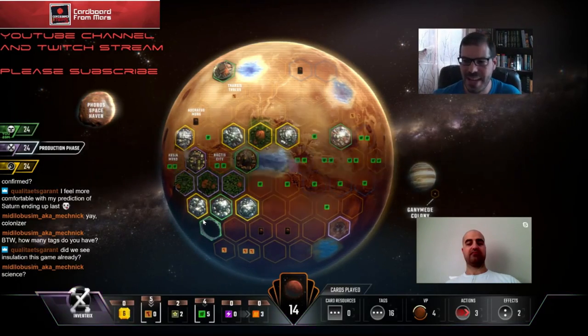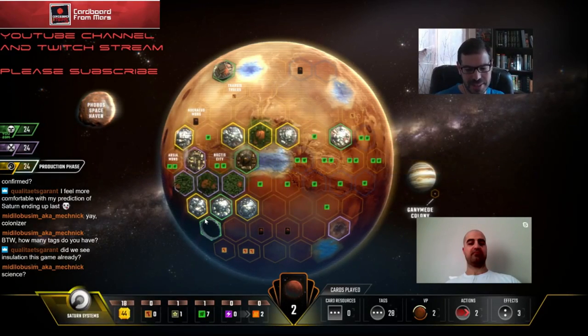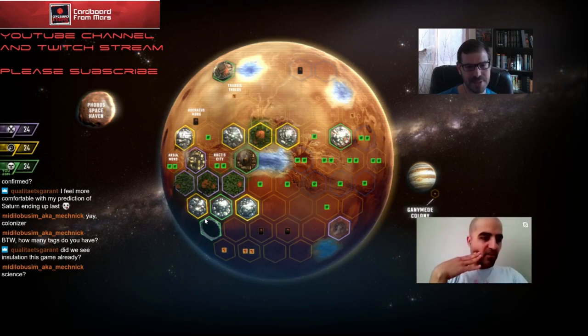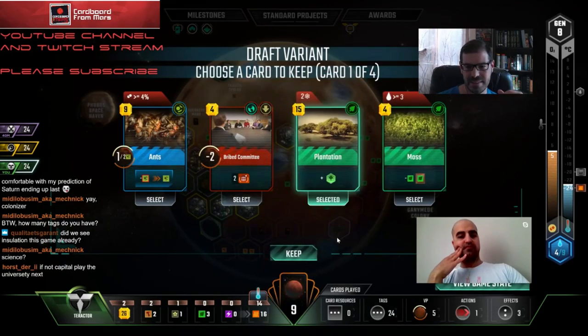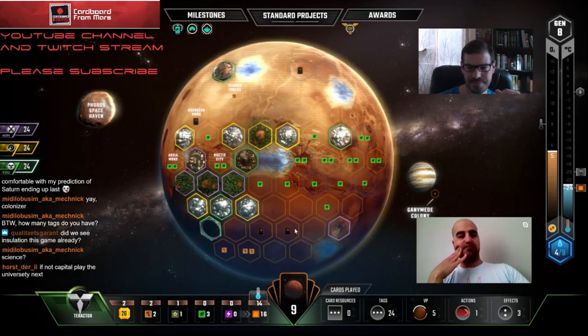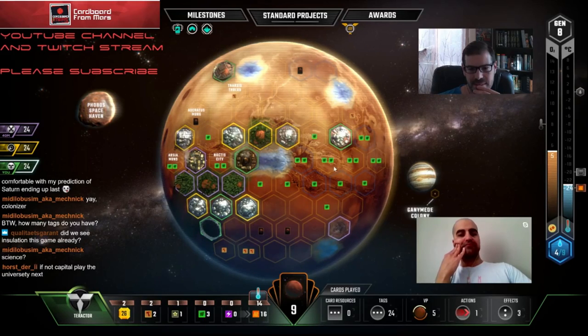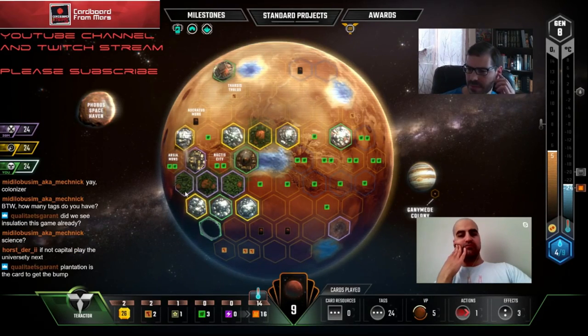I don't think we've seen Insulation - that would be amazing for snagging Banker at the very end. I need to play a little faster, sorry to those of you in chat. Plantation's nice - let's take that. If we went Plantation, buy a plant, play a plant, we might be able to get that bump. Three, four, five, six - we'd just be at seven, one short. That's a good card though.